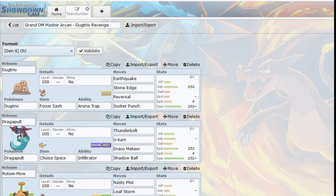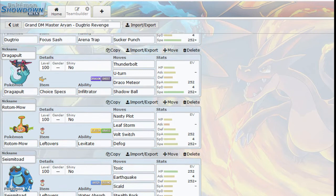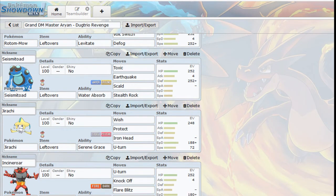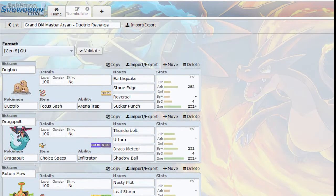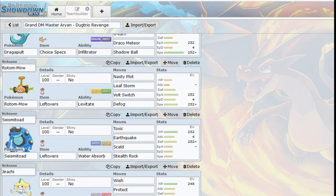It's focused around this Dugtrio here with Arena Trap. Pretty cool. I guess Arena Trap is back in OU, at least for right now - who knows how long it'll be there. But we also have this Incineroar holding the Heavy Duty Boots so we don't have to worry about Stealth Rocks. I really do like this team. We've got Specs Dragapult - that thing is really dangerous. We've got Rotom Mow with Leftovers. A lot of times I put a Scarf on him, but with Leftovers you can try something like Nasty Plot, which I think is a new move it gets this generation.